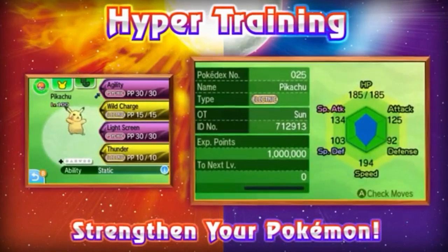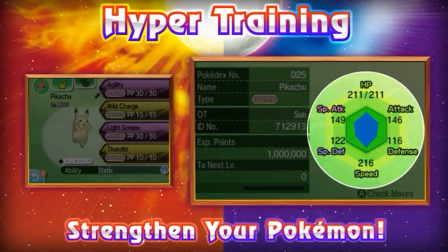What I wanted to talk about today is Hyper Training. It sounds a lot like Super Training, which you use to increase your Pokémon's EVs. The trailer and the official site are a little vague about it — it says something about once your Pokémon reaches level 100 you can increase their hidden values.